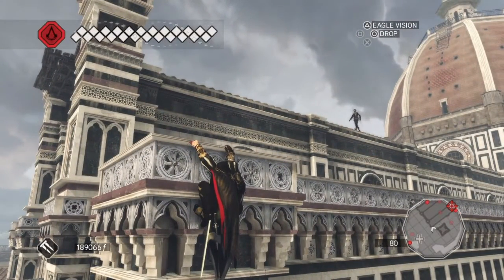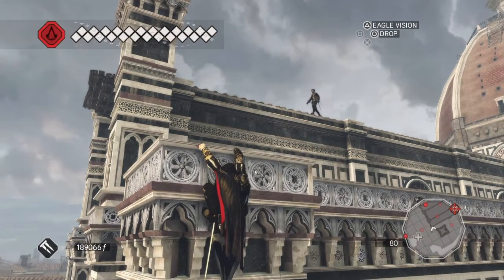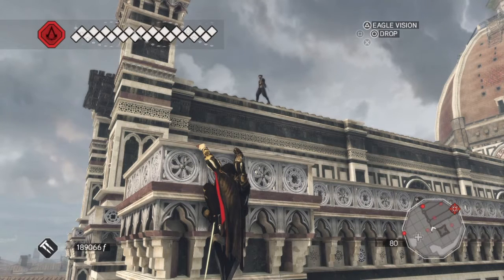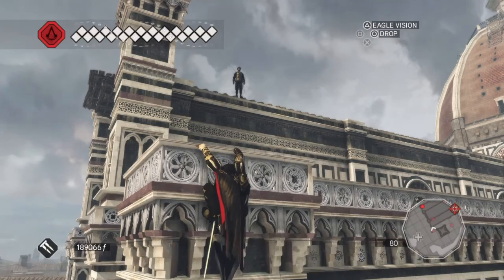Now wait! Do not jump straight back over, because of that guard up there. You see that guard up there? He will see you. We're not going to bother with him, but he will see you. The guard on the other side is where we're going, but this guard will see you if you jump up too soon. So let him walk about, and when he turns around you can hop back over the railing.